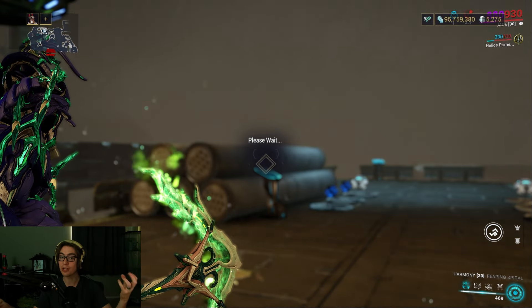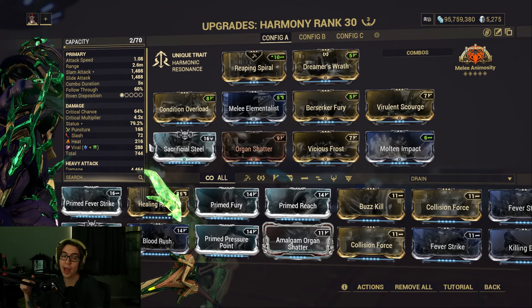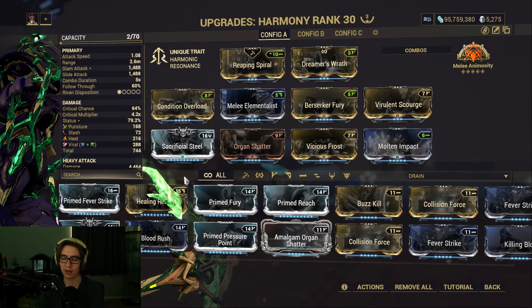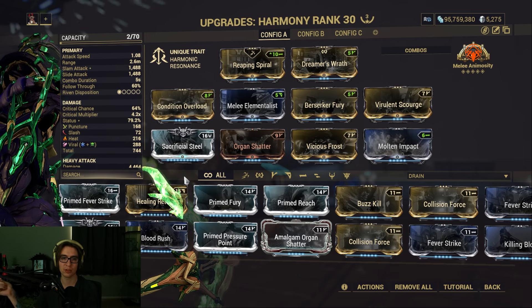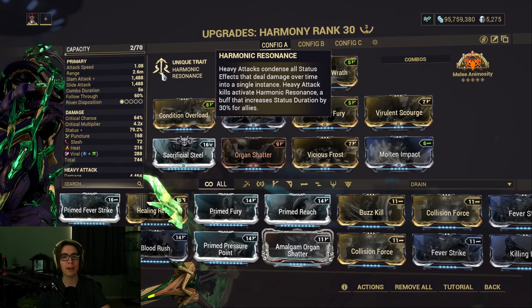You get it from the new Ascension game mode after finishing and running the Jade Shadows quest. You can buy it from Ortis on the Loronda Relay, Mercury, after you do all the quest stuff, and it has a very unique trait.